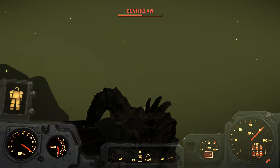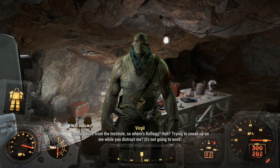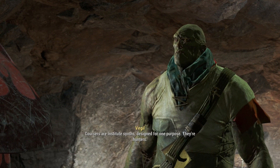When I made it to Virgil's cave there was a Deathclaw, and for once I actually decided to kill it. Virgil was cautious as usual, and said that if I wanted to get into the Institute, he'd help me if I helped him. I agreed, even though I wouldn't help him since it wouldn't matter in the long run anyway. Virgil told me the first step was to get a Courser chip.